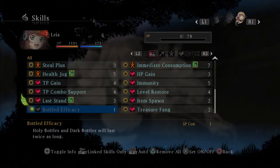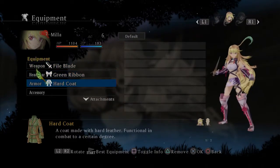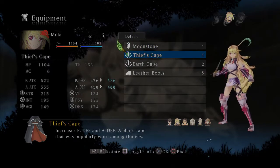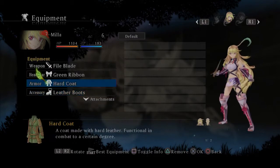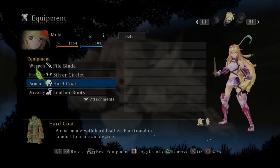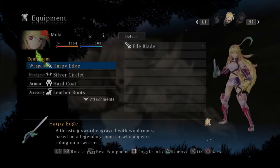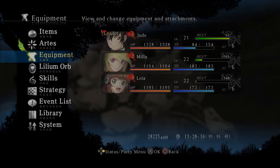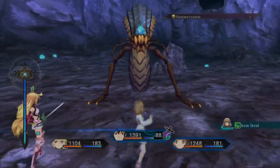I might do live commentary for a lot of other videos, but especially RPGs like this I might do post-commentary from now on. We're equipping Mila with more stuff — I have a better sword for her. I did get a Harpy's Edge while offscreen, so now we have a better sword for her. Let's go ahead and fight Hammerzam Part 2.